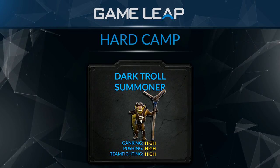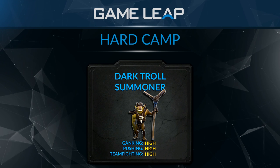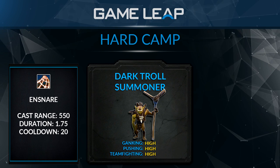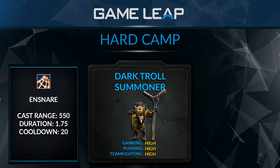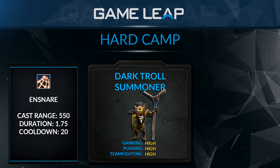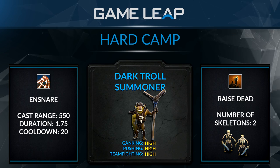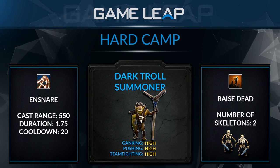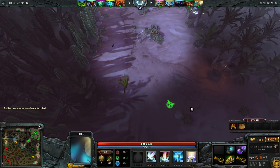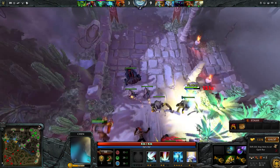The last of the hard camp creeps is the Dark Troll Summoner, or the Trapper. He has a ranged ability that ensnares any opponent, has a mini stun, can stop TPs, and goes through BKB — which is amazing. He can also summon skeletons as a secondary ability, giving you the ability to cut a creep wave by sending the skeleton past the tower and pulling the creep wave away from the tower to give you an easier time pushing early game. Just micro the skeleton past the tower and pull the next creep wave away so you can beat on the tower relentlessly and take it easily.